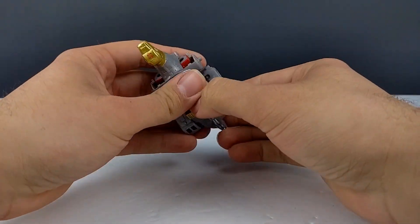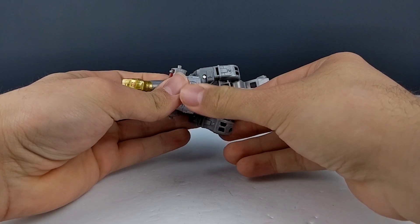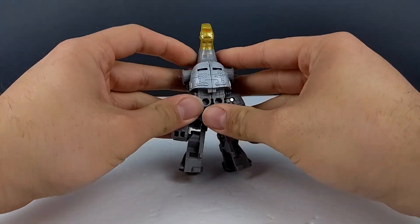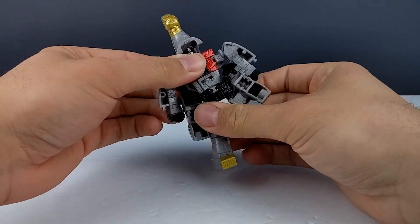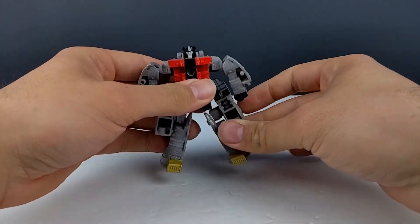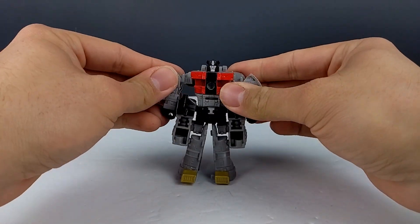So let's go ahead and get him back into robot mode. It is, as I said, very simple. Just go ahead and straighten those legs back out, split the arms, rotate the waist around, and flip back the dino head. And there's our look at Sludge.